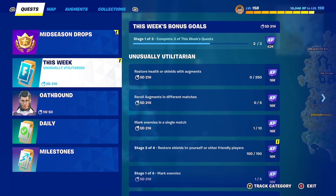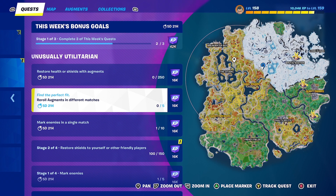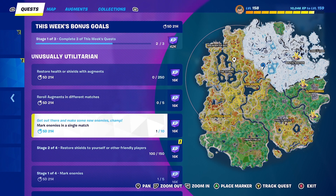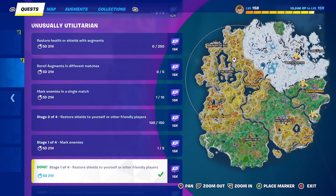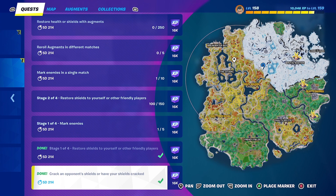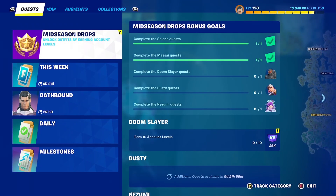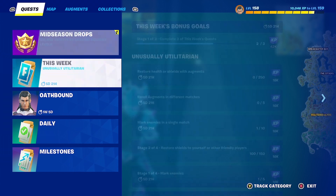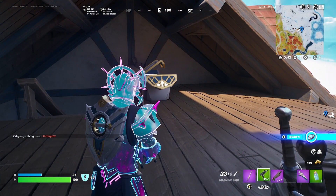Now let's talk about the weekly quests. This week's quests include: restore health or shield with augments across different matches, mark enemies in a single match, restore shields to yourself or friendly players, mark enemies, crack an opponent's shield or have your shields cracked. There are also new Earthbound quests — I'll maybe make another video about those — and the Doom quests as well.